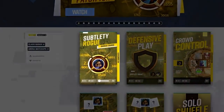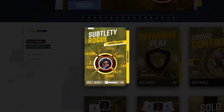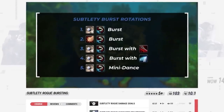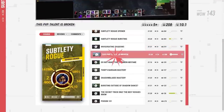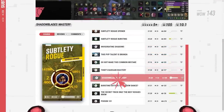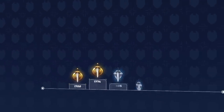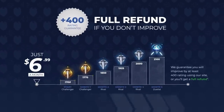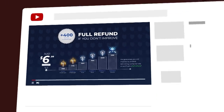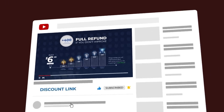After this video is over, be sure to check out our brand new subtlety course at skill-capped.com. Here you will learn some explosive new openers and how to burst just like a rank 1 rogue. We've also added more master-in-minutes guides to teach you expert level mechanics in bite-sized pieces. Everything at skill-capped.com is backed by a rating gain guarantee — if you don't climb at least 400 rating while actively using our guides, then you shouldn't pay. Visit the links below to get started.